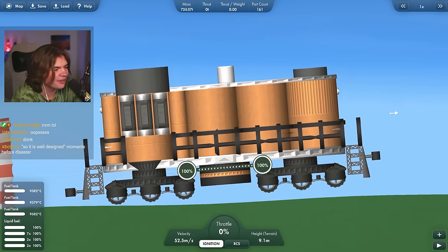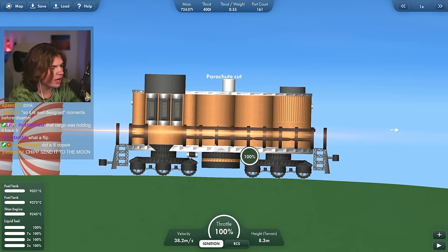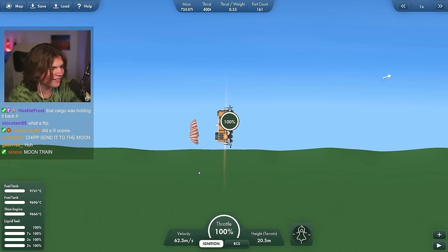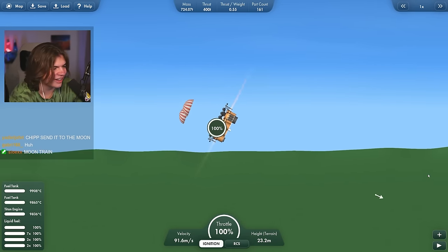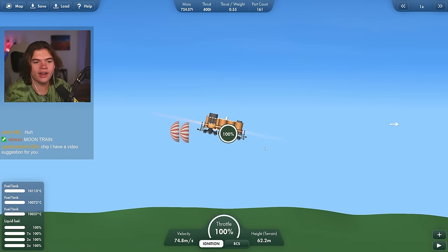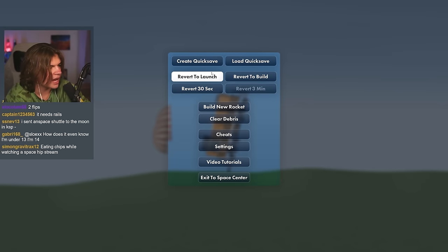I wonder if we can cut the parachutes — oh yeah! Parachute cut. Oh no! I have no collision damage on so nothing's going to happen to it — it just bounces around. This is very impressive. Well done, Dat Dude Plays.